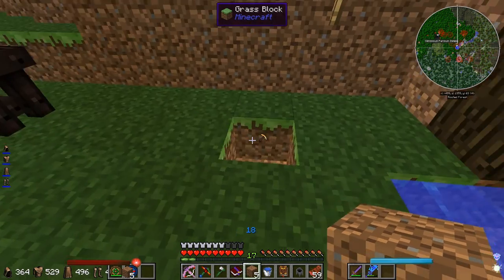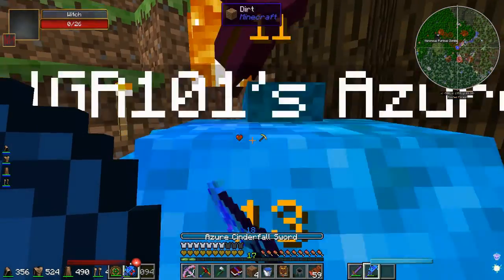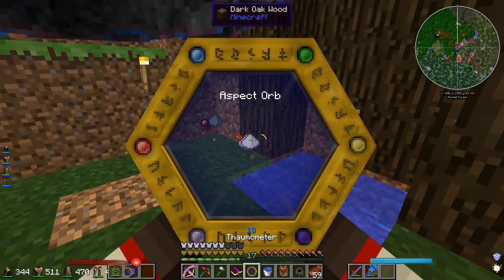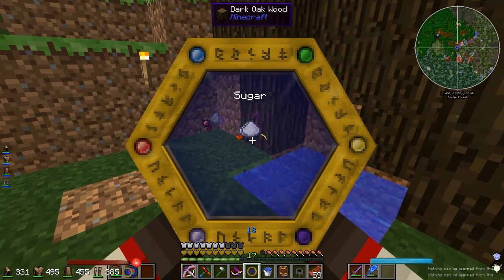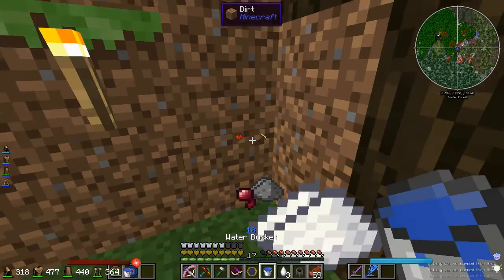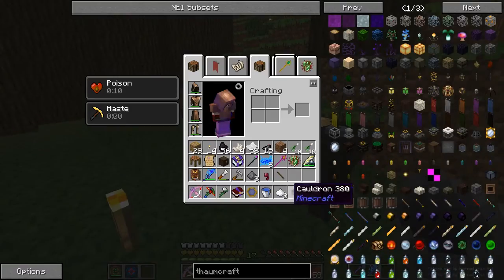Wait a minute — oh no. You placed water inside the crucible, that's what you do. Okay. Ow, you fucking bitch! He's sugar? I don't want the aspect orb. I could have picked up those aspect orbs — I should have picked them up. Fuck.